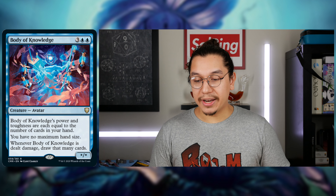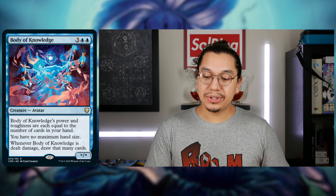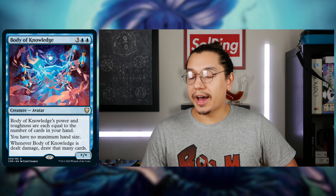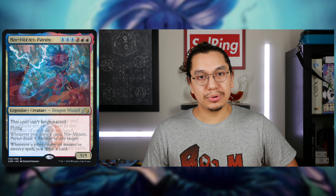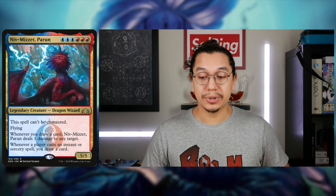So I can have an indefinite amount of cards. Whenever Body of Knowledge is dealt damage, draw that many cards. If I were to ever brew for Blue — I don't construct Blue lists — I've always wanted to do a Niv-Mizzet Parun or the Firemind. They're both really cool commanders, specifically Parun. Triple blue, triple red, legendary creature Dragon Wizard, 5/5 body. The spell can't be countered. Flying. Whenever you draw a card, Niv-Mizzet Parun deals one damage to any target. Whenever a player casts an instant or sorcery, you draw a card.